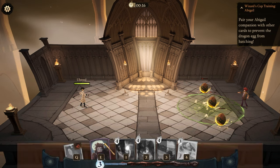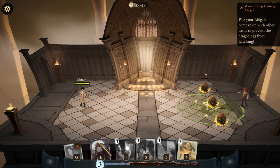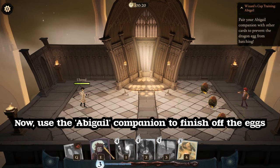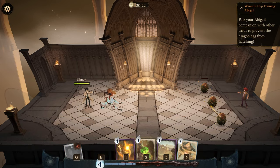I'll take it from here — I'll always lend a hand. Now use the Abigail companion to finish off the eggs. You're in good hands.